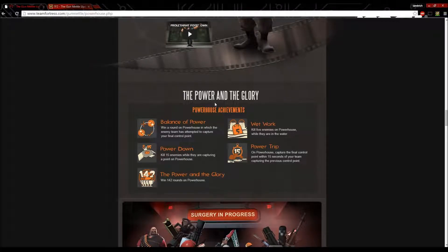New achievements — the Powerhouse achievements: Balance of Power: win a round on Powerhouse in which the enemy team has attempted to capture your final control point. Power Down: kill 15 enemies while they are capturing a point on Powerhouse. The Power and the Glory: win 142 rounds on Powerhouse. Wet Work: kill 5 enemies on Powerhouse while they are in the water. Power Trip: on Powerhouse, capture the final control point within 15 seconds of your team capturing the previous control point.